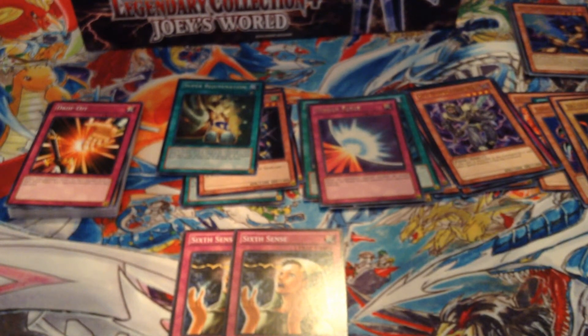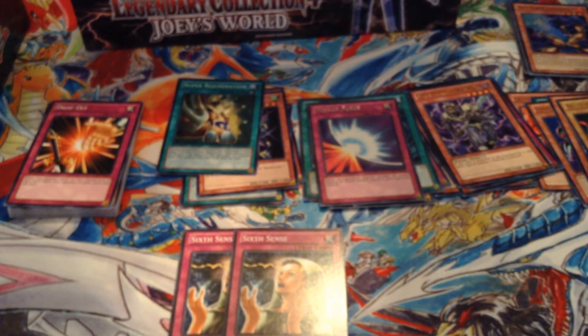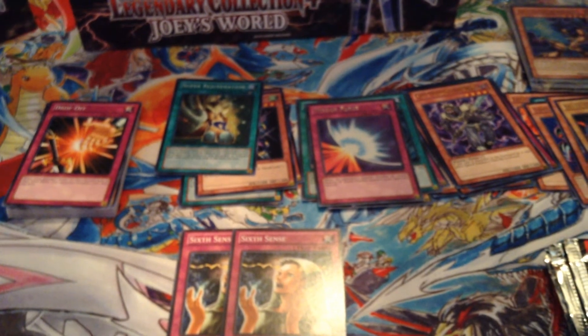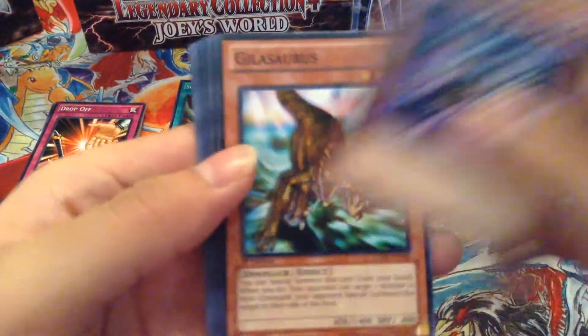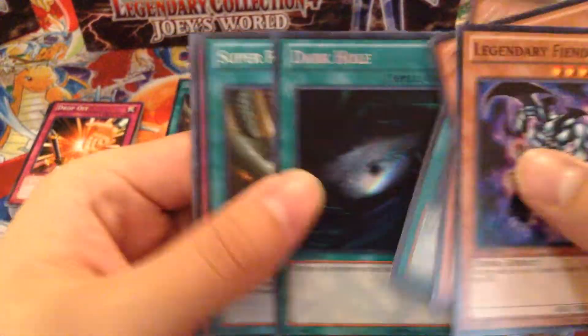So the next box. Let's put the promos right there and get on with the packs. Alright, first pack of the second box: we got Legendary Fiend, Gilisorius, Grave Keeper's Priest, Book of Life Ultra Rare, and Dark Rejuvenation Super.